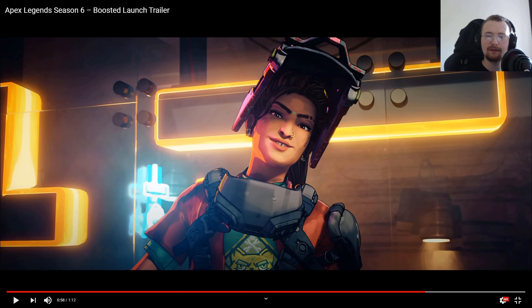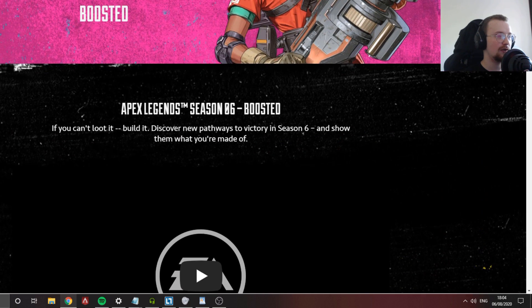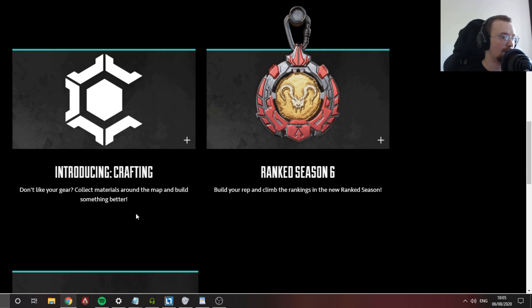Let's check the website — Apex Legends Season 6 Boosted. 'If you can't loot it, build it. Discover new pathways to victory in Season 6 and show them what you're made of.' Boosted Battle Pass with over 100 exclusive items including legendary skins, Apex Packs, new Holosprays, and more. New legend: Rampart, an expert modder who made her name in underground fight clubs.